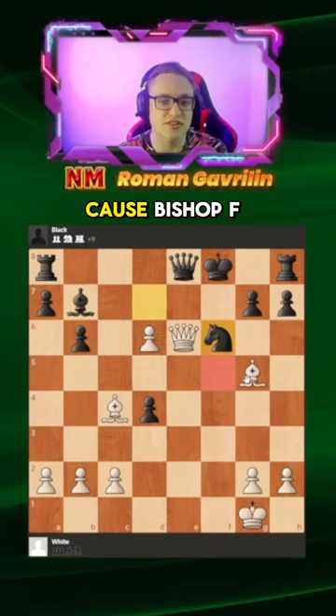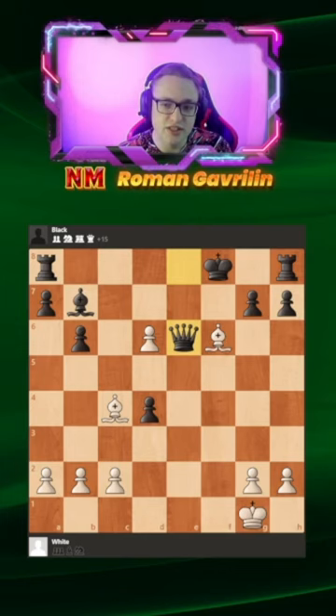What if knight takes f6? Bishop f6 won't work because after queen a6, black is simply winning. But after knight f6, we play queen f6, and the point is queen f7 — g takes f6, bishop h6 checkmate.